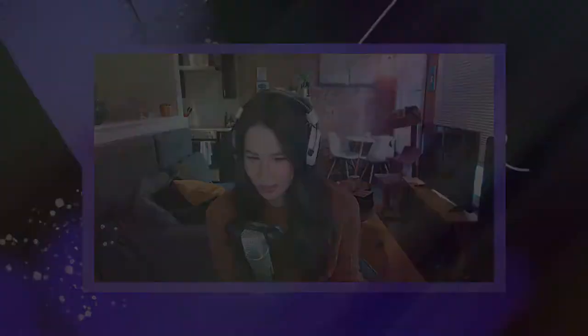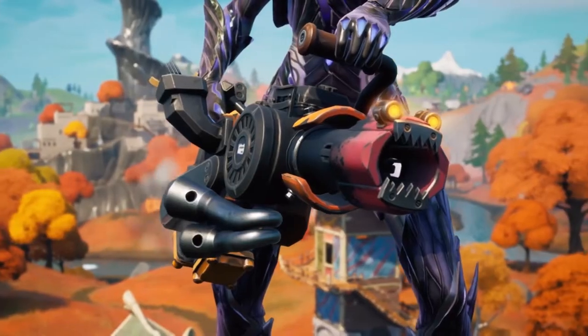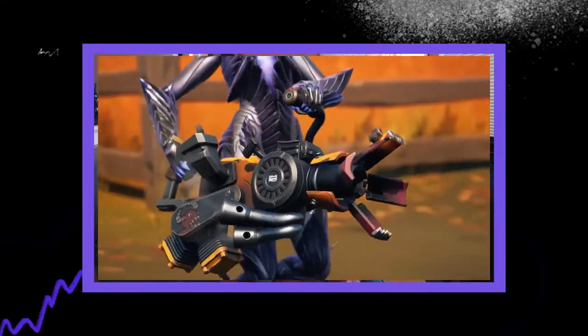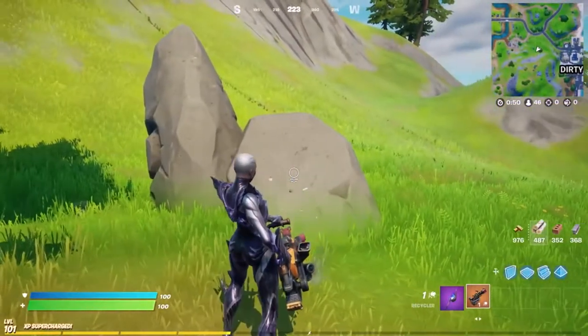Let's talk about a new weapon in Fortnite Chapter Two Season Six — the Recycler. For all of us that are constantly emptying our clips and running low on ammo, this gun is an absolute lifesaver. You can basically use anything as ammo, from rocks to trees, even corn. But up next, the Rotation runs down the top five weapons in Season Six.